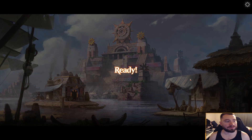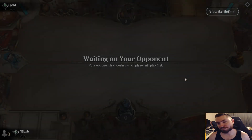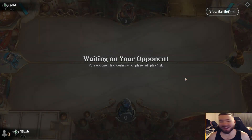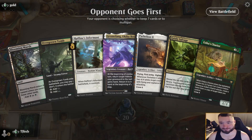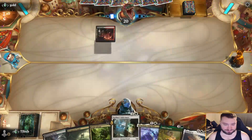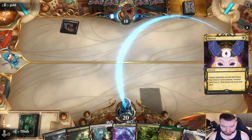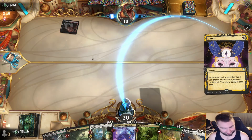Grease Fang is the Abzan combo deck of choice because it's just so resilient — like Return to the Ranks, and Chord of Calling, kind of reminds me of Kiki Chord from way back in the day. I just love Grease Fang. I'll keep this hand. Lead on — we don't have white mana but oh, they get the Thoughtseize — they'll take the Salvage, it's pretty obvious.